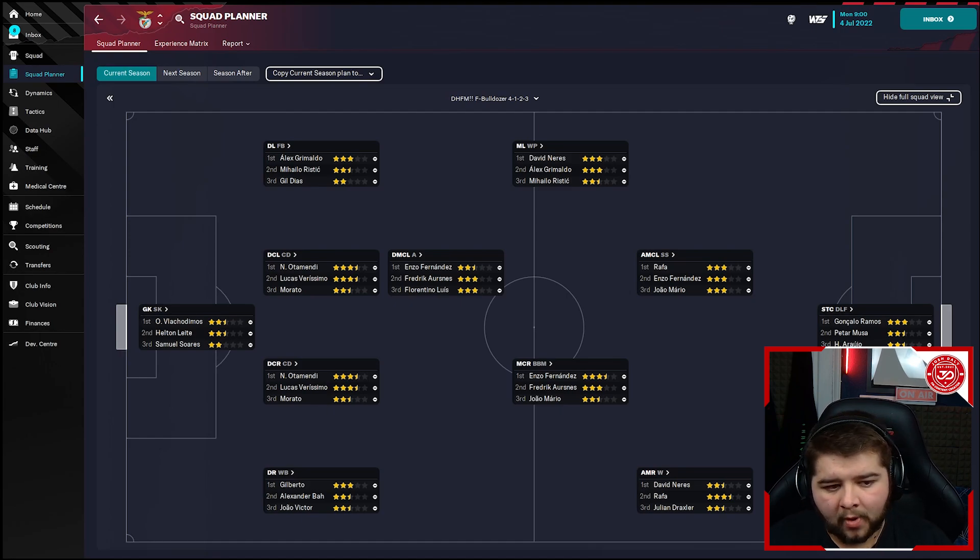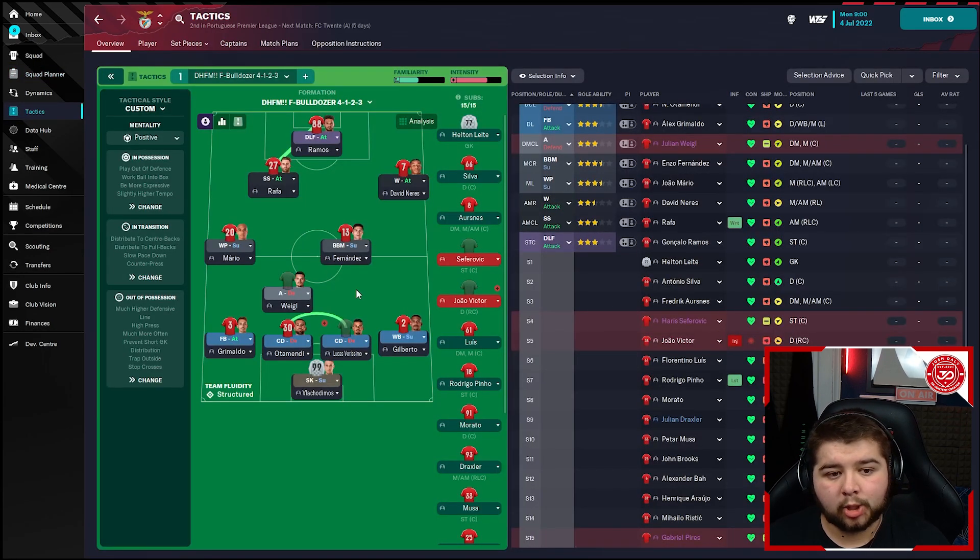In the box-to-box role we've got Jaume Mario, who can also play there, along with Fernandes, who has a couple of opportunities to play a deeper role. For the shadow striker we've got Jaume Mario, Fernandes, and Rafa — really good players, although Rafa is easily 30 so he'll need replacing at some point. On the right-hand side we have Neres, Rafa, and Draxler, though Neres is less comfortable on that side. Up top, I'm quite confident — we've got Goncalo Ramos who is sensational, Moussa as good backup, and Rauha as additional backup. That is what the team looks like on the actual tactics page.